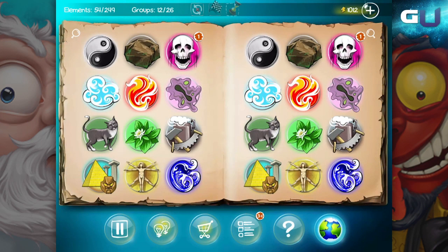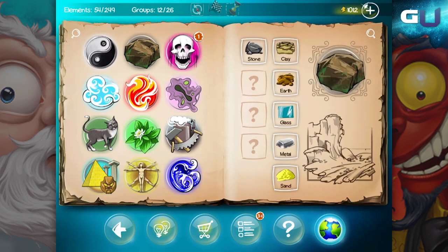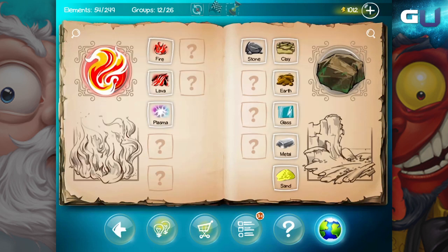Hey gamers, and thanks for tuning into GamerU. Today we'll be looking at Doodle God. We'll show you how to create bricks, paper, meat, feather, and wood elements.